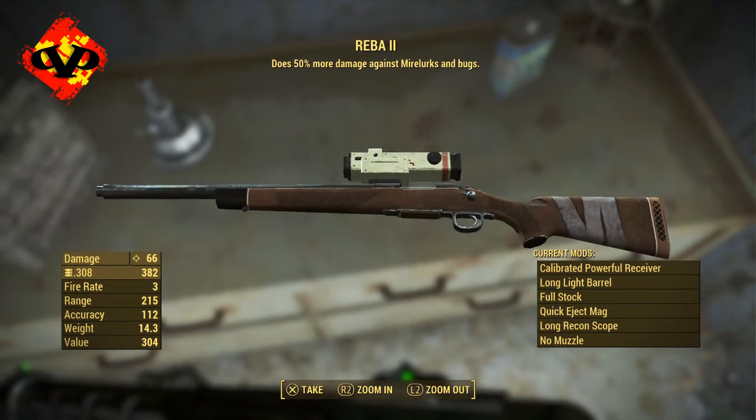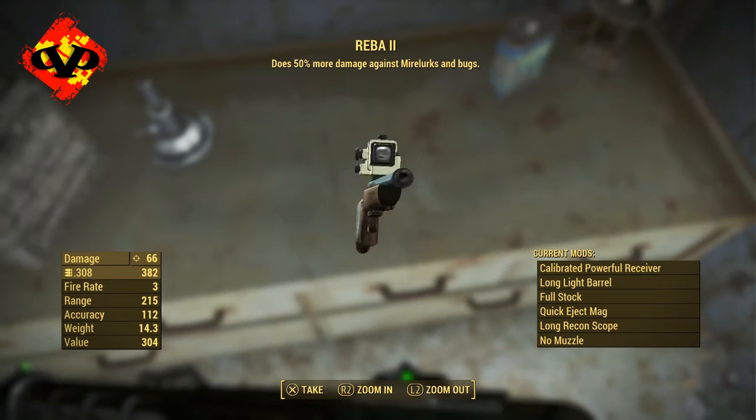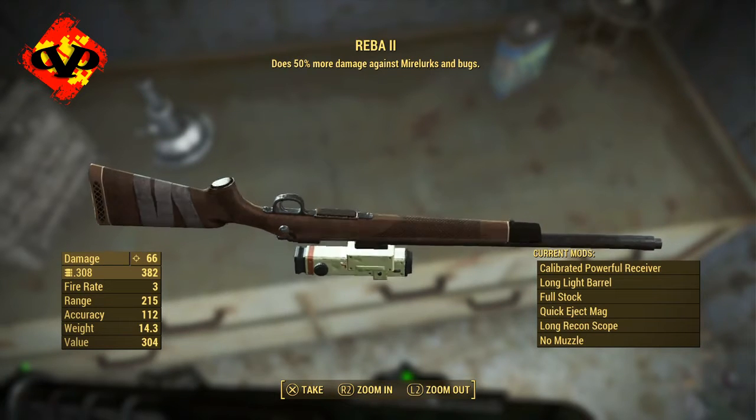I'm going to be using my power armor and the perk ability that lets me walk underwater without taking any radiation damage. I will kill the Mirelurks beforehand because anytime I come across water there's a ton of Mirelurks, but there's also a ton of really nice stuff underneath water.